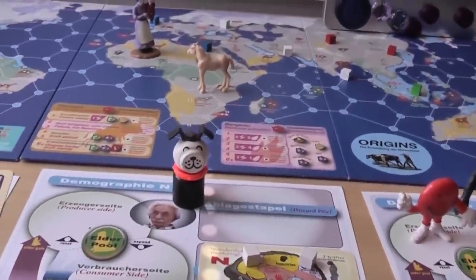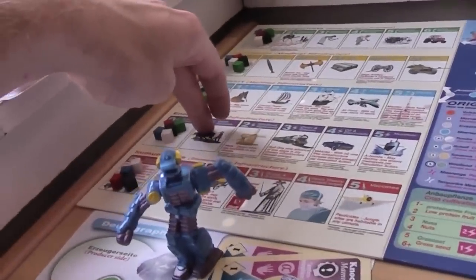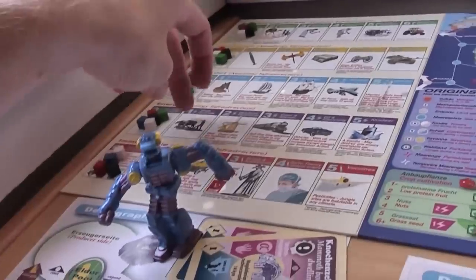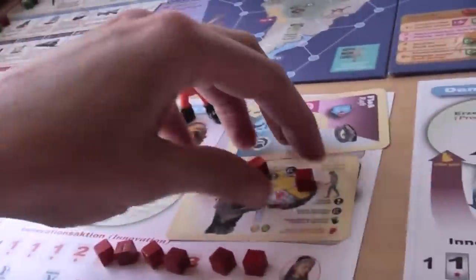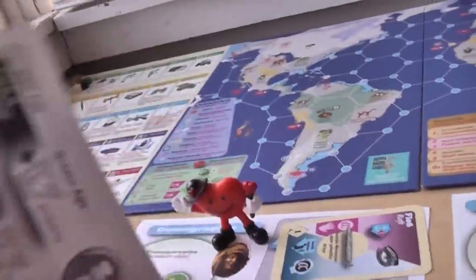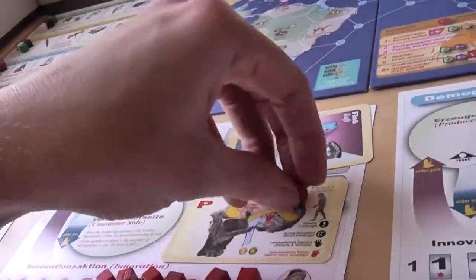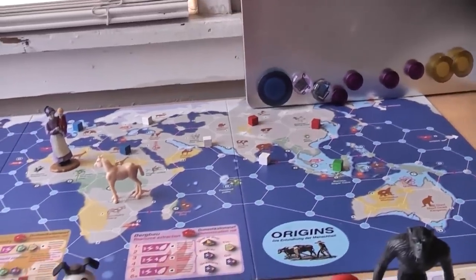We're playing with the optional rule. Maybe I should explain why this optional rule exists. Domestication is important in this game because it's the easiest, most surefire, and earliest way you can move up to the first step on the energy infrastructure track. All the players have energy as one of the requirements for moving up in ages. Energy is probably one of the more important tracks, and this first one can be a major bottleneck because certain animals are much easier to domesticate than others.